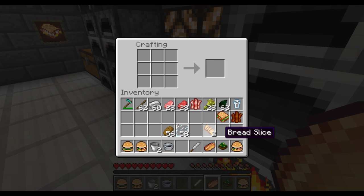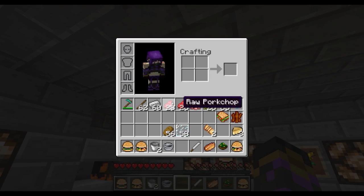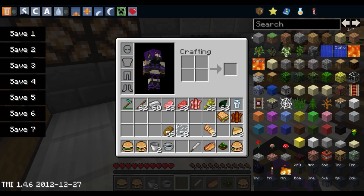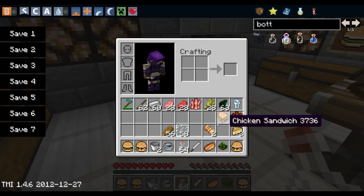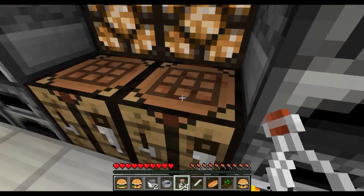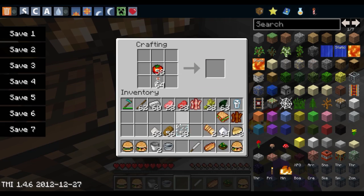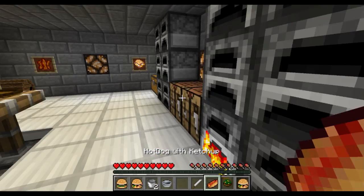You can also make a hot dog with ketchup. Ketchup is made with a glass bottle, some tomato, and I believe it's either sugar or salt - the icons look very similar. Try salt. Here we go, and there's some ketchup. A bit of hot dog, a bit of ketchup, you've got a hot dog with ketchup. Simples.